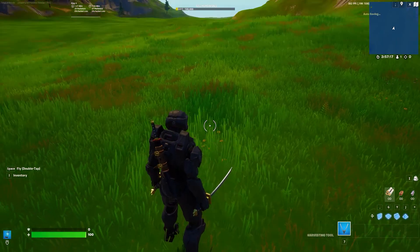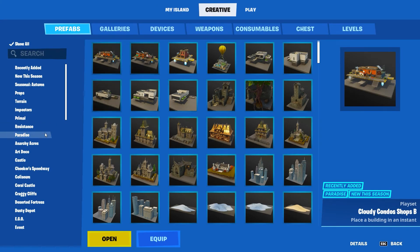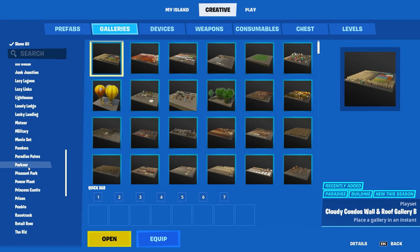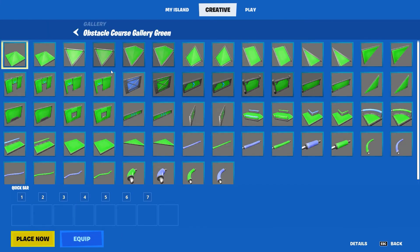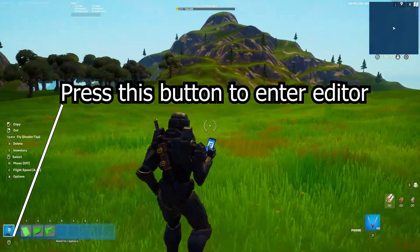Now we're going to press back, go into that menu one more time — my island — go to creative. In galleries, we're going to scroll down on the left until we find parkour. We're going to go into this gallery here. What I'm doing right now is setting up some ramps as little defensive things. We can even add a wall and a window, so those are now in my inventory.